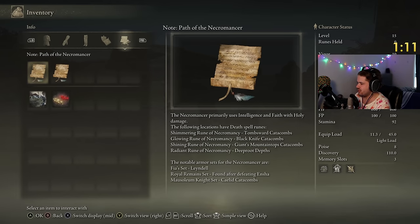Shimmering Rune, Necromancy, Tombsward Catacombs, Black Knife Catacombs, Giants, Mountaintops Catacombs, and Deeper Depths. We've got Fears set, Royal Remains set, and the Mausoleum Knight set.